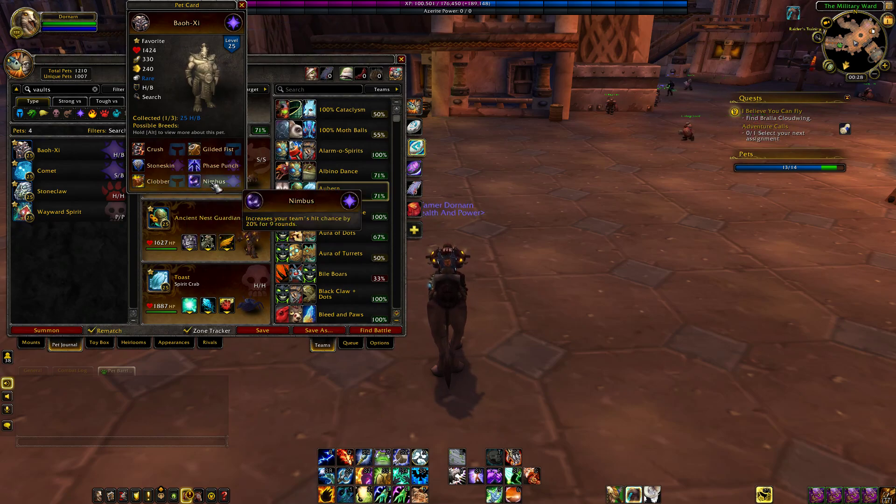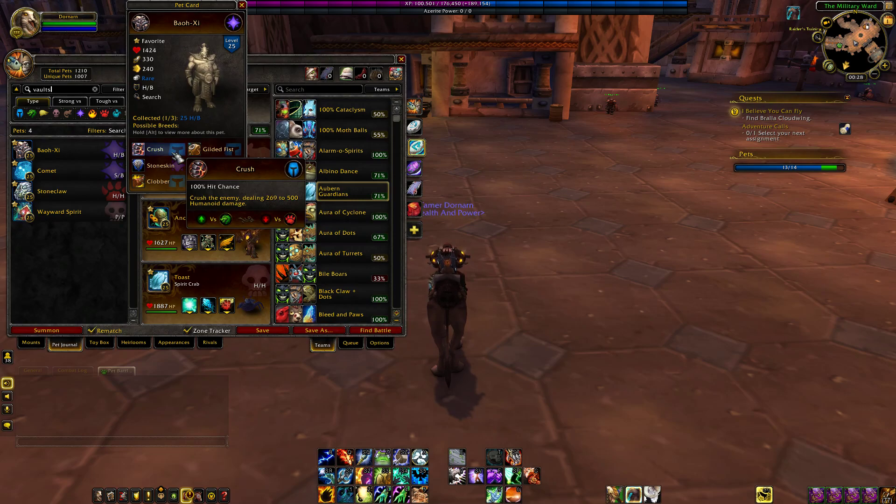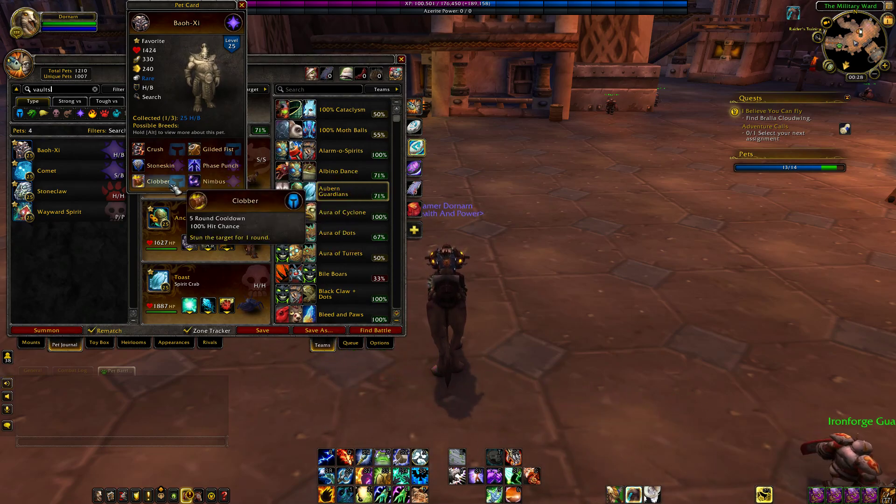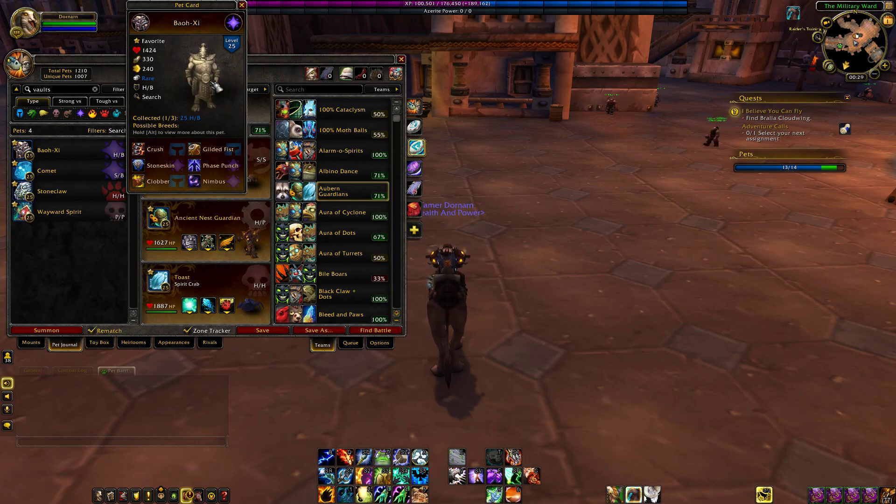Clobber or Nimbus — Clobber is basically just a stun, just like Crystal Prison. Nimbus is basically like a lesser version of Raindance. Raindance boosts your hit chance by 50%; Nimbus is only 20%, but it lasts 9 rounds and is spammable. It has nothing to do with your crit chance, only your hit chance. The build I would go with is Gilded Fist, Stone Skin — because he's not fast enough to take advantage of Phase Punch; you really want to be faster than your opponent when using a swap-out ability — and Nimbus is probably the way to go. He is a Magic type, by the way.